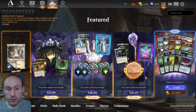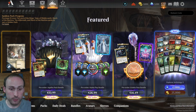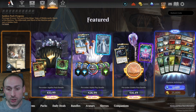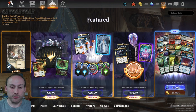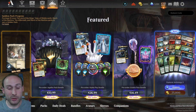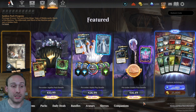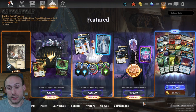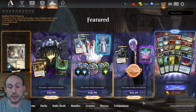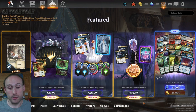You're getting the mastery pass, which almost everyone should really be getting as long as you play enough and care about constructed and building a collection. If you're building a collection, you want the mastery pass basically every set. You're going to be spending 3,400 gems on the mastery pass anyway, so this is just a cheaper way of getting the same amount. The pass bundle is by far the best one — it's the only one I'll probably be getting, because I build enough of a collection through draft anyway.